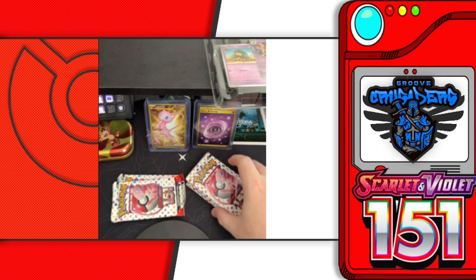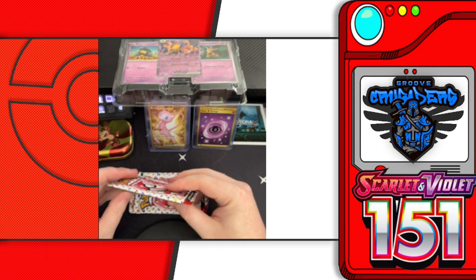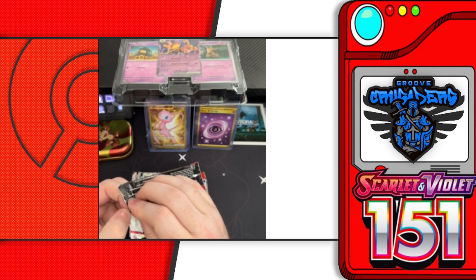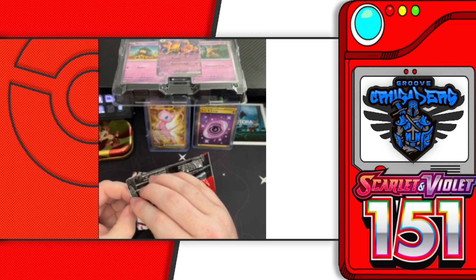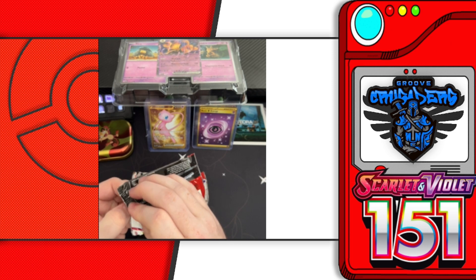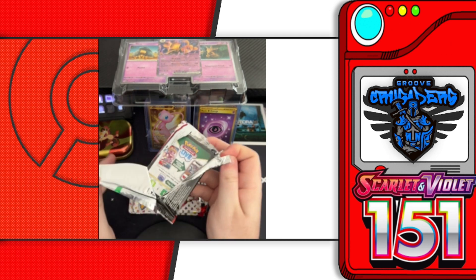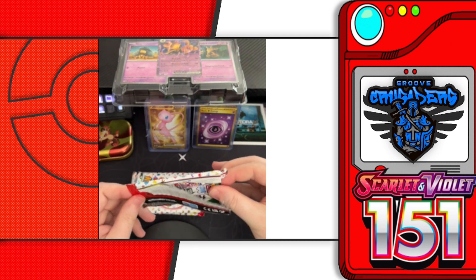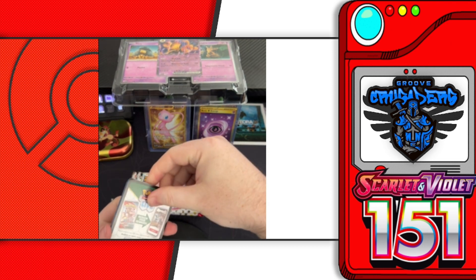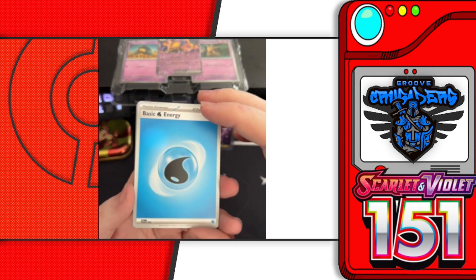We've got four packs here, with two packs from the tin on top so we know where they came from — six total. Let's get to it. If this is your first time checking out our videos, we do these every so often when we have stuff to open for you guys. We have a current streak of two videos in a row where we pulled an ultra rare from 151 — they're sitting right there. Let's see if we can keep that streak alive across these six packs.